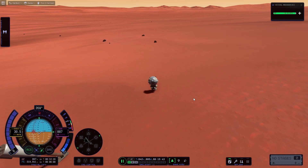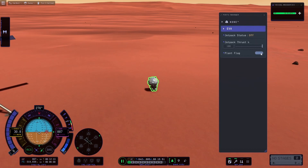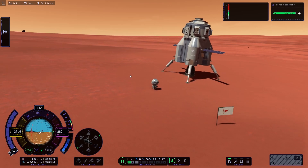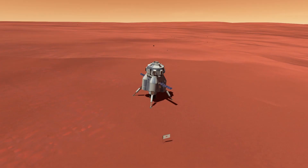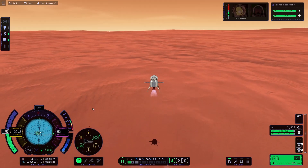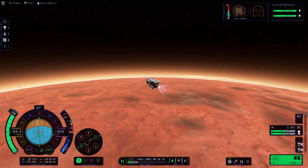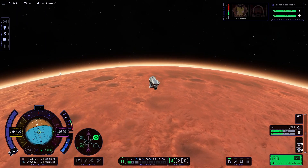We'll go ahead and EVA and get a flag planted, as is customary. Then we'll get loaded back up, and we can go ahead and see how it does getting us back into orbit. This thing does great — no problems here. We'll speed things up to get into orbit. It is looking like we're going to have plenty of delta-V to get into orbit and also rendezvous with our space station.